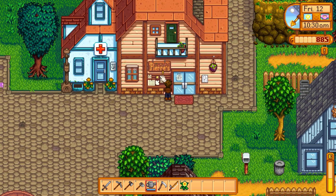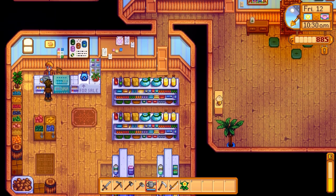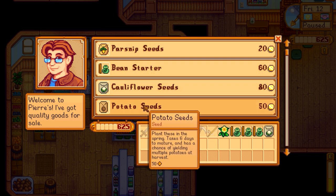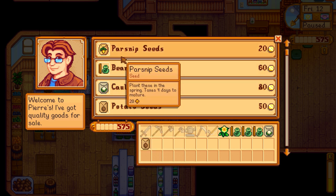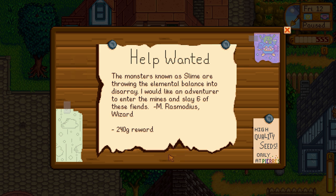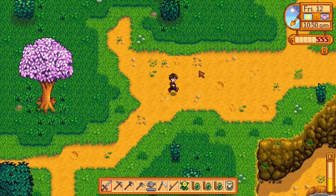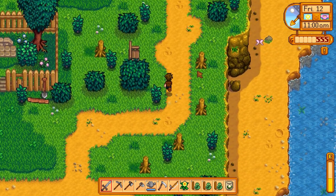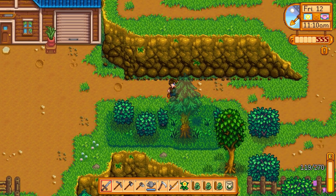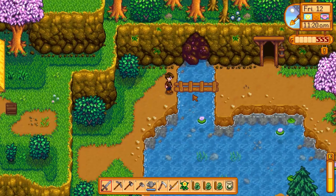There's a quest here — monsters known as slimes. Enter the mines and slay six slimes for 240 gold. That's actually pretty doable. I want beans — we'll grab a couple of these, they're not bad. And then I need a cauliflower seed. I think I've already got parsnips and potatoes growing, but I'll grab a few more just in case. Let's go into the mines and try to kill those slimes for that quest. My stamina is pretty low though, and I don't have any food on me — just seeds. Let's head into the mines and see what we can do.